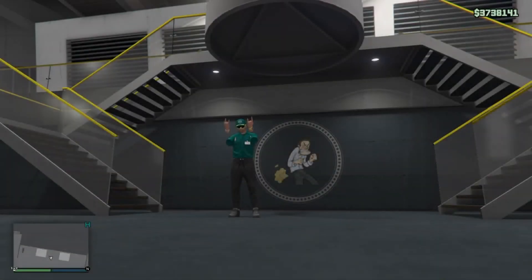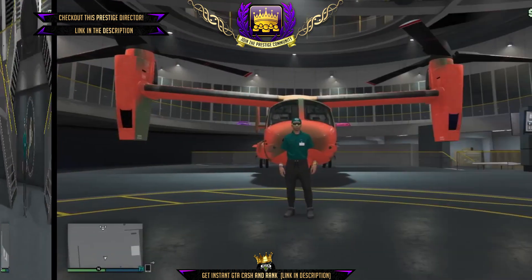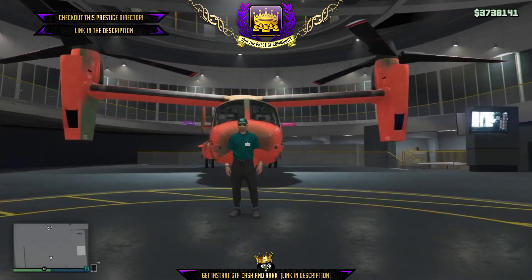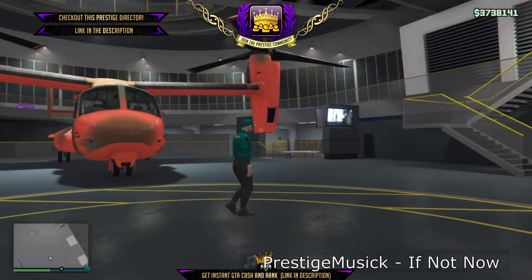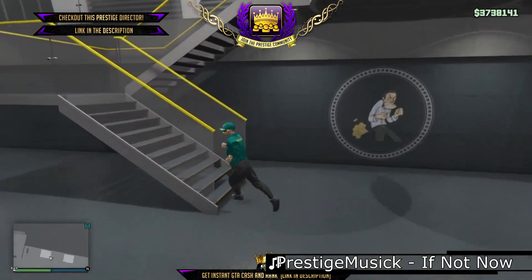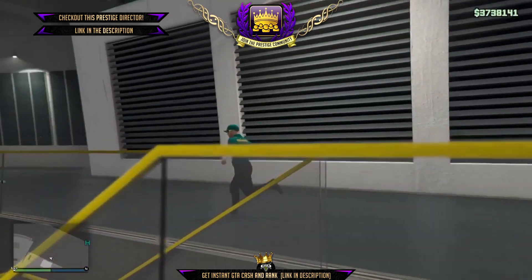Yo, what's up everybody? Bokaboy here and welcome to the channel. Today's video is a very special one — it is the first money glitch and card duplication glitch to come out of the brand new facility in GTA Online. This glitch was found by myself, Bokaboy, and my boy Brun Tangle. Shout out to you Brun — his channels are both linked in the description below. If for some reason you don't know who he is, go check him out today.